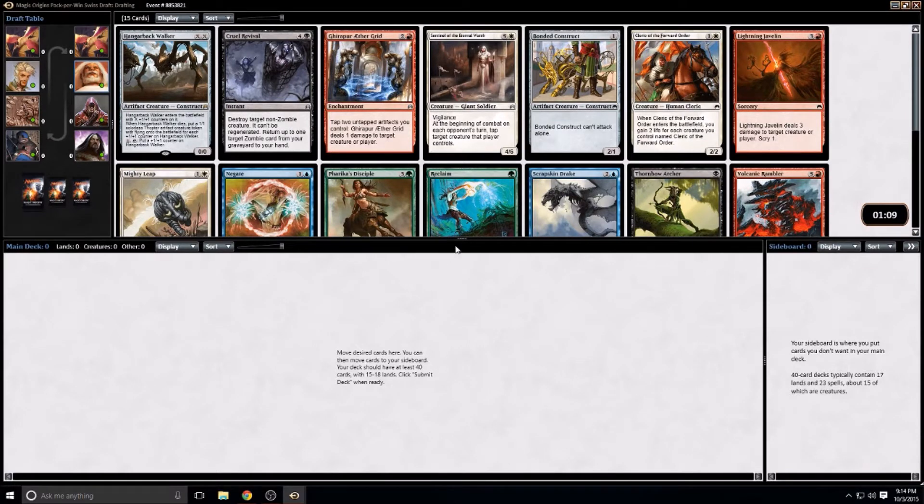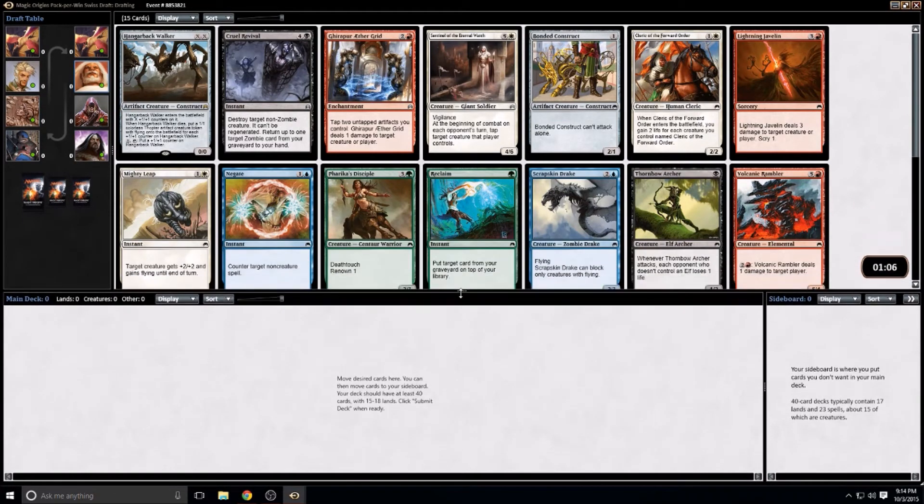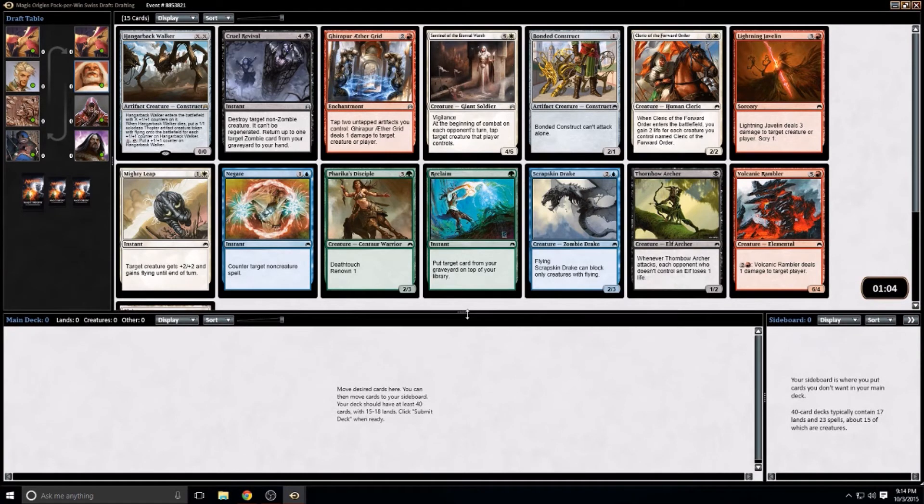Hey guys, this is Doug with Basement Level Magic. I am just starting Origins Pack Per Win Swiss Draft.